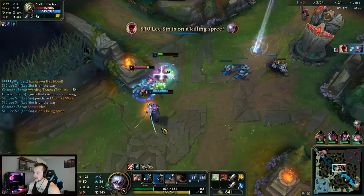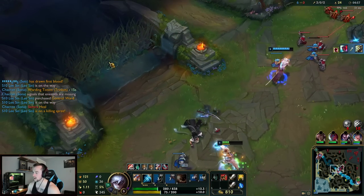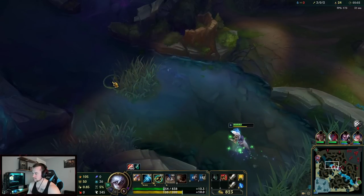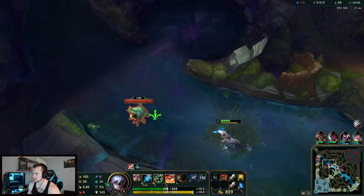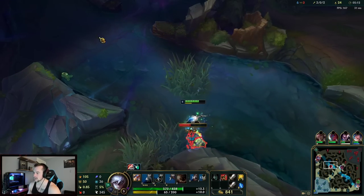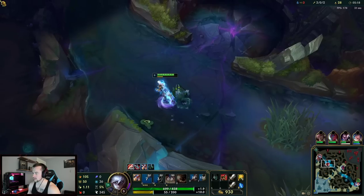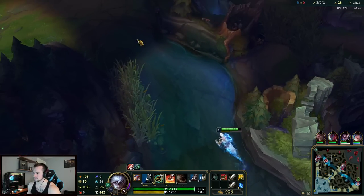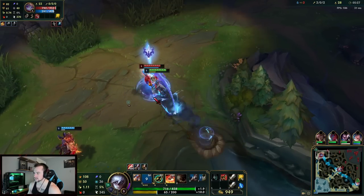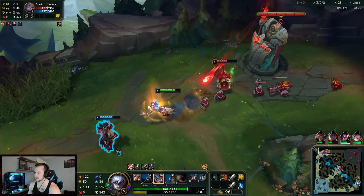My red buff got him. I don't know if there are any Mortal Kombat fans out there, but this skin reminds me a lot of Raiden — just the visuals of it, and also the fact that it's lightning based. Lee Sin is a monk, and Raiden kind of looks like a monk. That's what it reminds me of.